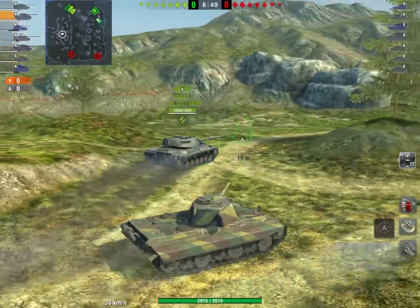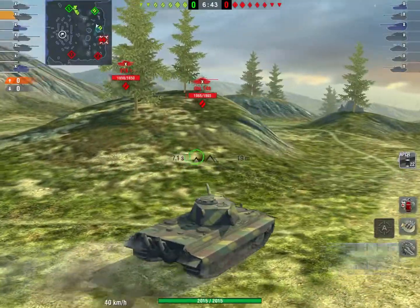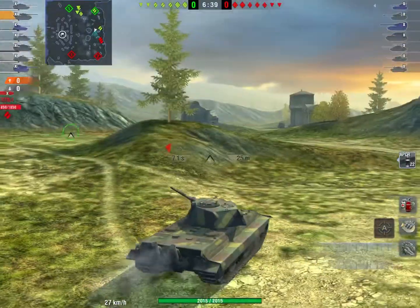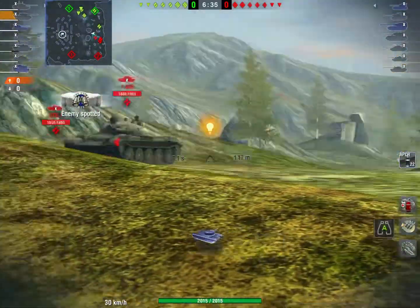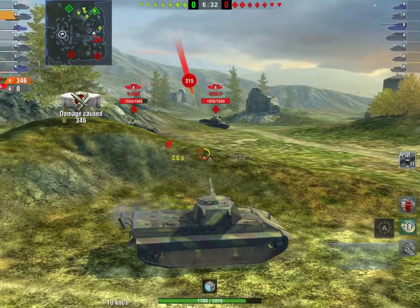On to the next map: Himmelsdorf. I tell my team to go towards the left hill. I have a couple meds with me, so I know I can afford to play a bit aggressive. I see that they have a pretty good player on the enemy team in the STB1 — he's from Grim, so definitely someone that I have to look out for.